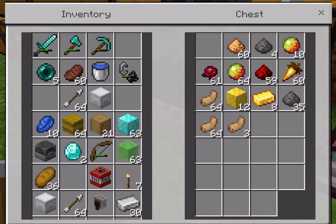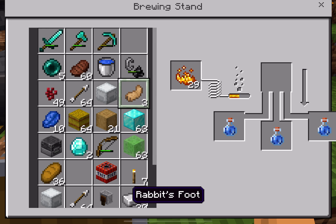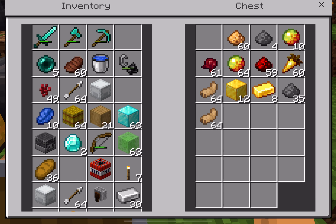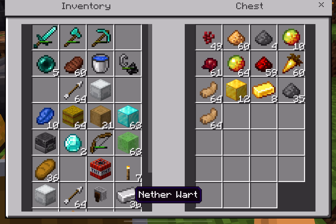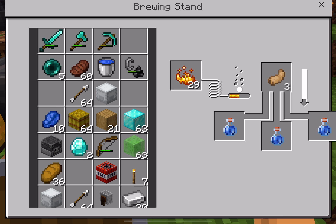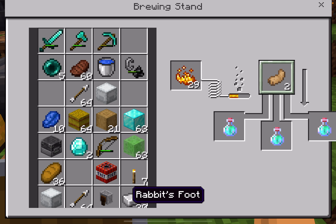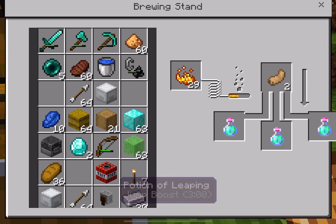After that, we're going to get a rabbit's foot. Take that out and put in a rabbit's foot. Now that's ready — you can see we've got the Jump Boost potion. Now to make Jump Boost Two, we need our glowstone dust.